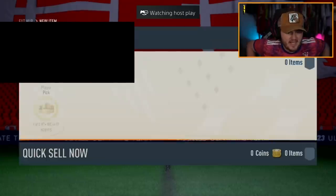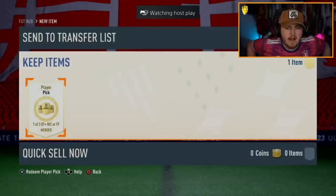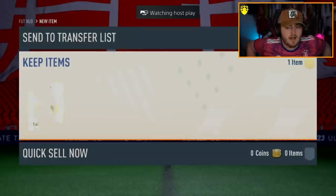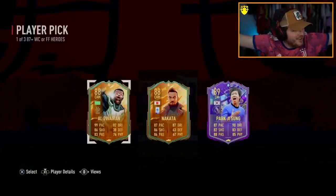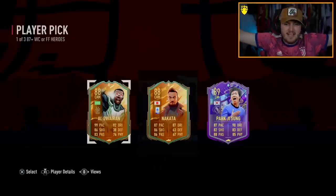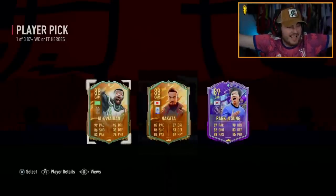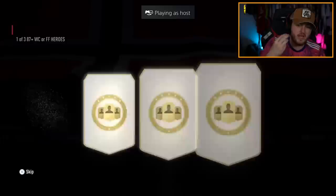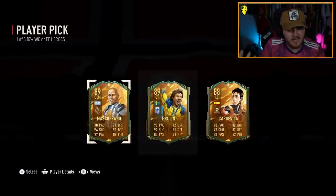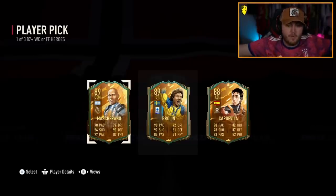Next one — PK Blinders. Back-to-back Park Ji-sung, actually! We take that — that is class, get in! Back-to-back Park. Next one — three Parks in a row? No, Cap De V is alright though. World Cup Cap De V is still good. I am terrible with prices these days because the market fluctuates like crazy this year. But Cap De V is still 600k — that is a big dub!